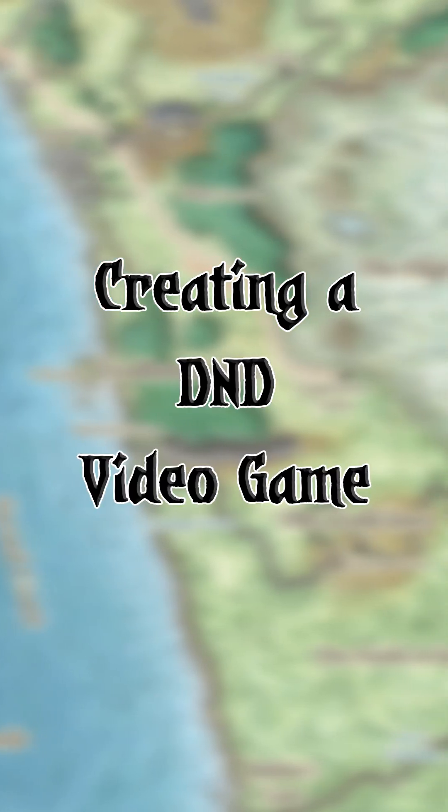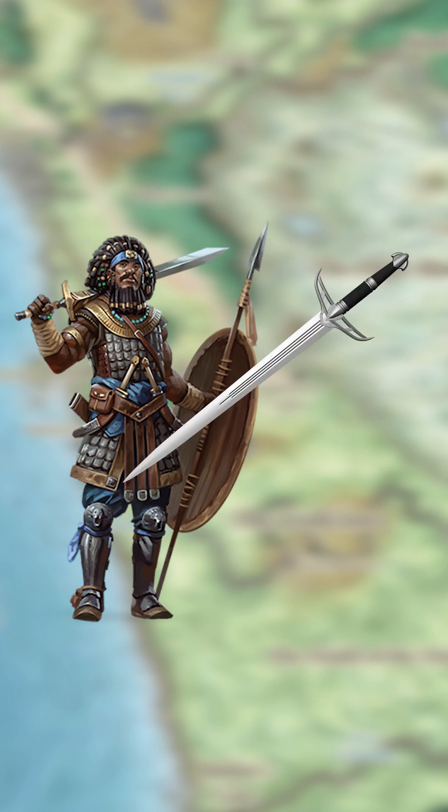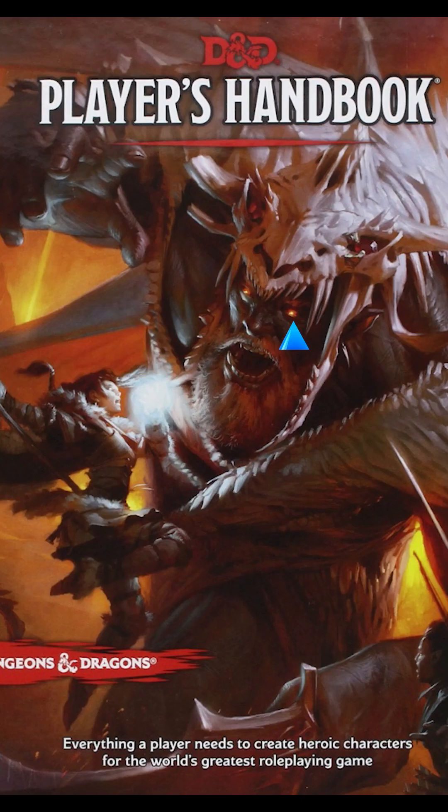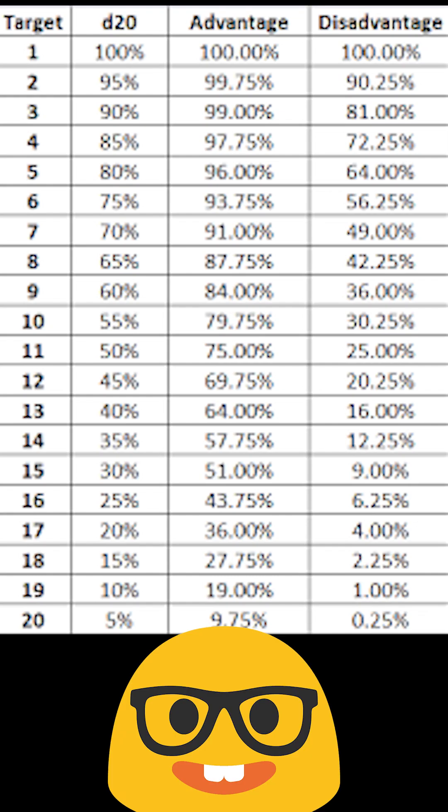Making a D&D video game, part two. Last time we added move and attack, which are the only two things fighters ever get to do, so we're pretty close to done. Today we'll be adding the only thing that D&D gets right: the advantage system.